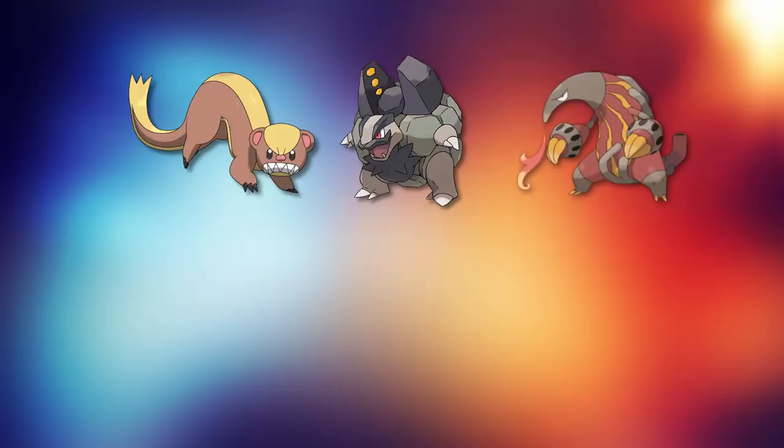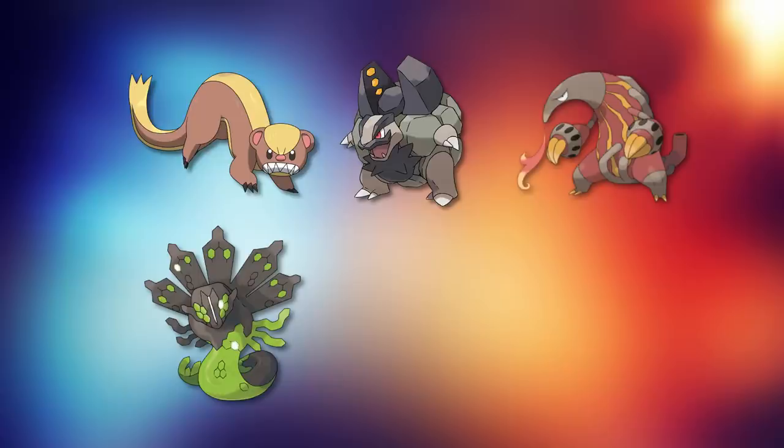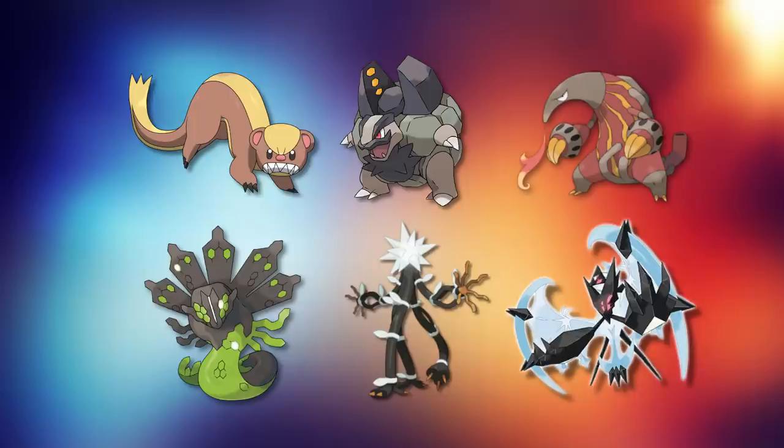Our third Pokémon is going to be Heatmore. This person suggested that we should try it out with a Gen 7 exclusive move, so we'll see what happens with that one. The fourth was another common suggestion — I was told to try out one of Zygarde's alternative forms, so I chose the 10% form. Next is Zerkatry. A big suggestion was to see if a Pokémon caught in a Beast Ball would make any difference — I have a bad feeling this is going to crash the game, but I'll give it a go. Lastly, we have Dawnwing's Necrozma. I just wanted to see if a fusion Pokémon might break apart when you send them through.